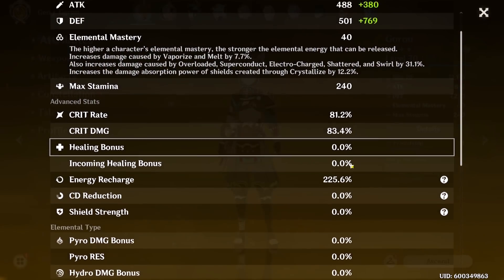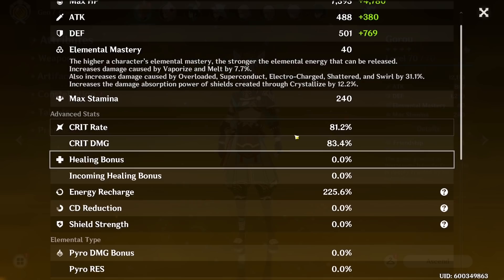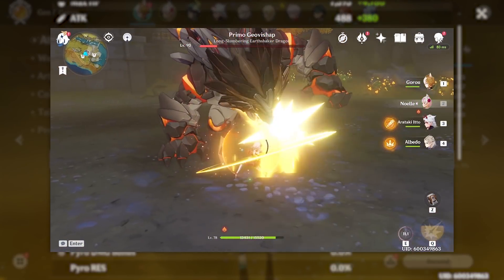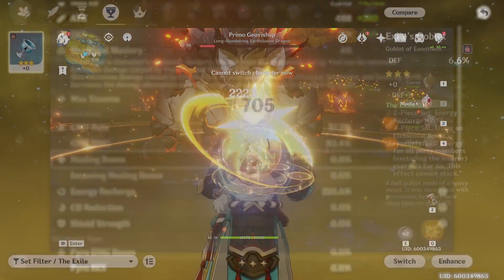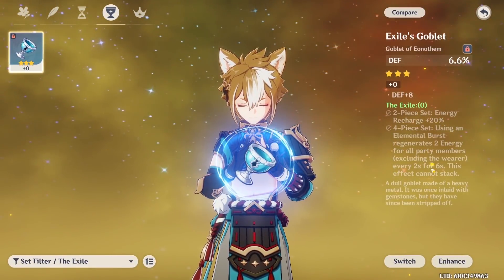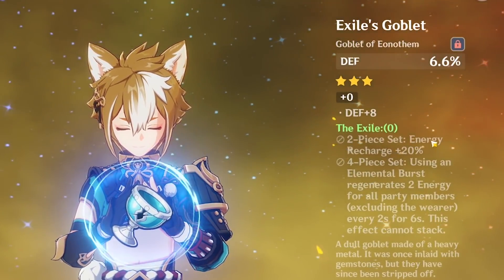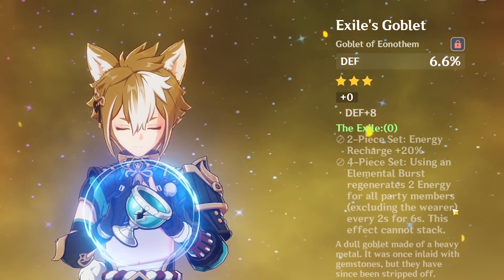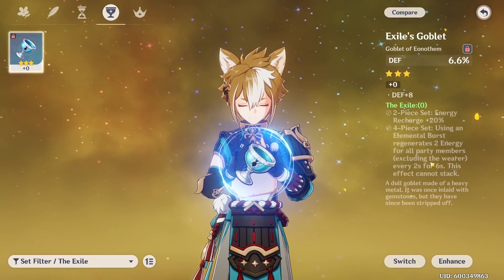I have 225% Energy Recharge and 81% Critical Rate on my Gorou, which allows me to easily proc the Favonius passive. Headshots have 100% Critical Rate, so if you can reliably land headshots, you don't actually need to build any Critical Rate. Otherwise, one of the best set bonuses for Gorou is the Exile 4-piece set, which not only gives 20% Energy Recharge but also gives the entire party 6 energy after casting his Elemental Burst — really nice for energy-hungry characters like Itto or Noelle.